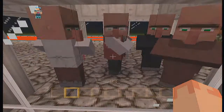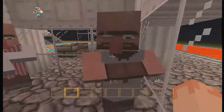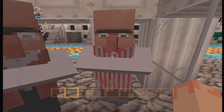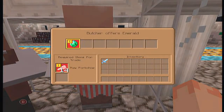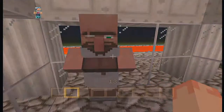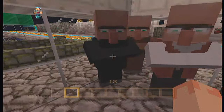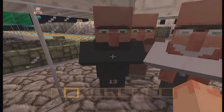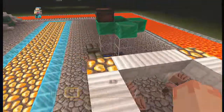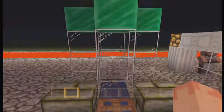Here we've got some villagers. The thing I'm trying to show you is that they all have professions — this one's the butcher, that one's the librarian, there's the priest, the farmer, and the blacksmith. It's good that the game tells you their names.